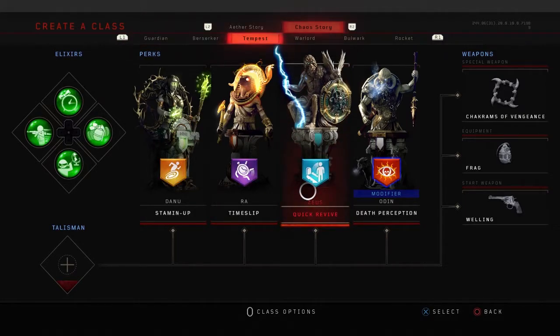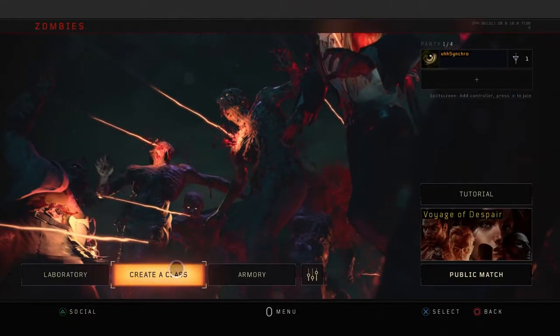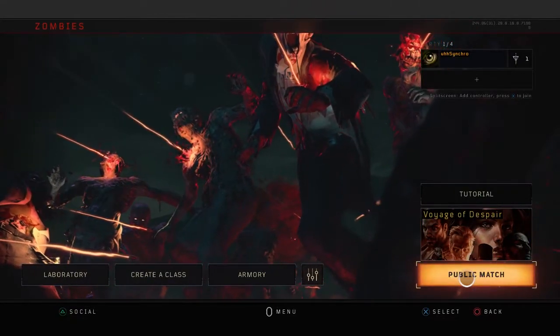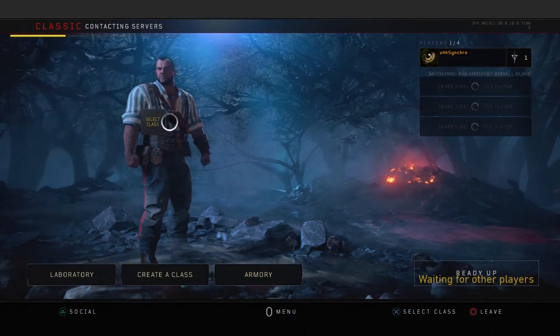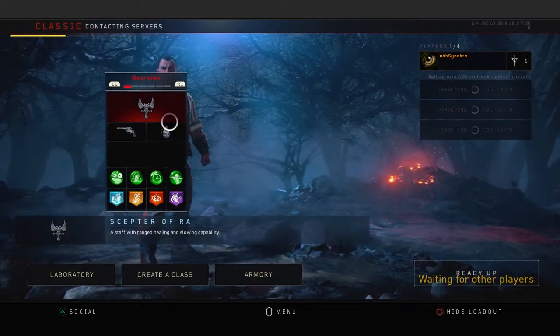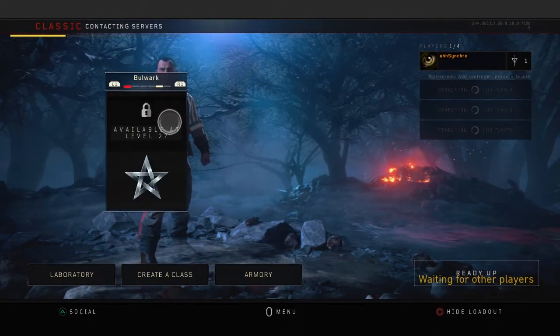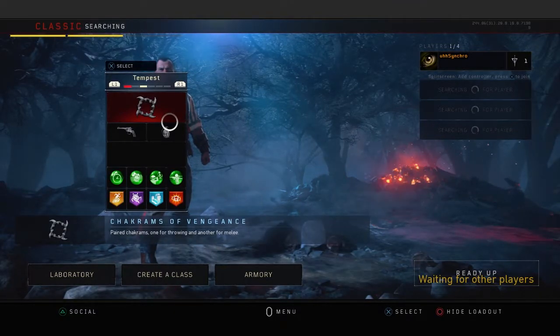Another thing I wanted to point out is that there are different characters, and with these different characters you can assign different loadouts. When you go into the game you're going to see an option to create a class, and this is where you can pick the different characters you created from the create-a-class section.